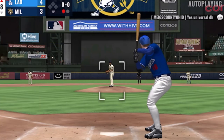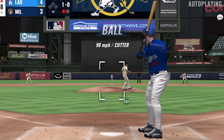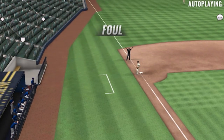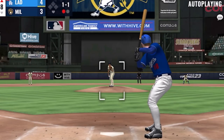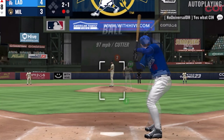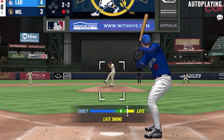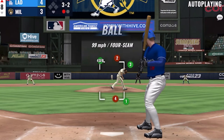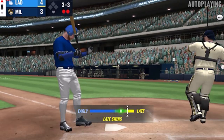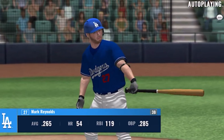First pitch coming — he'll take a look at ball one. On the ground and foul — now the 1-1. A fastball off the plate away, two balls and a strike. Big cut and a miss on the fastball — a little high. Full count, three and two. Here it is — swing and a miss, and a beautiful strikeout.